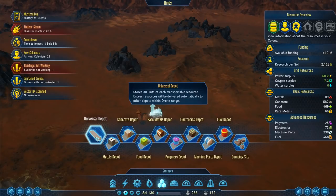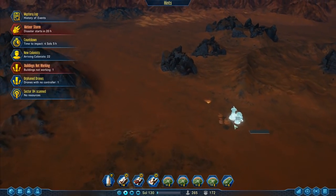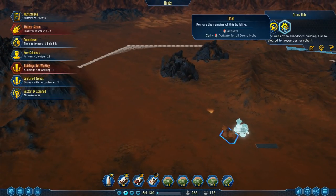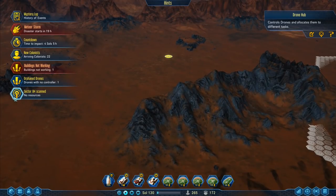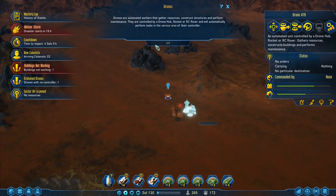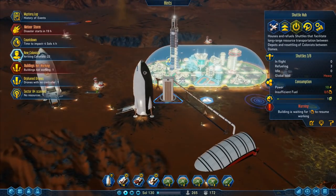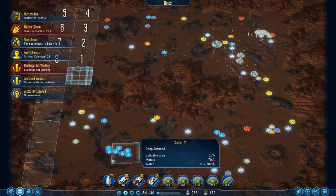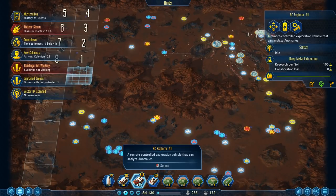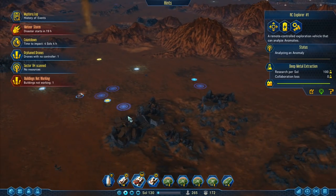I'm just gonna slow that down a minute and then I can go on there. Go into the drone hub - blocking object. I'll drop him there like that, and I will also put a storage universal depot down there. That should help the situation. Ruins of an abandoned building can be cleared for resources - we'll do that. The RC explorer is over there, I can send him up on to the next one. I'm gonna need to get some rovers down here - look at all these dredgers down here, this is insane!